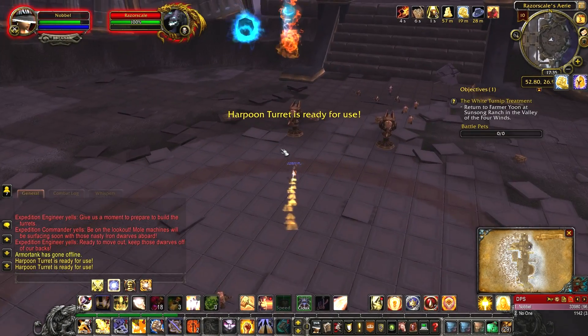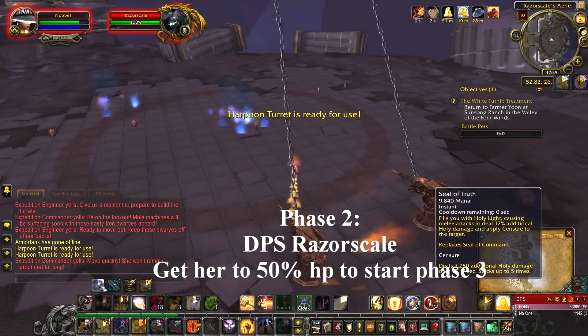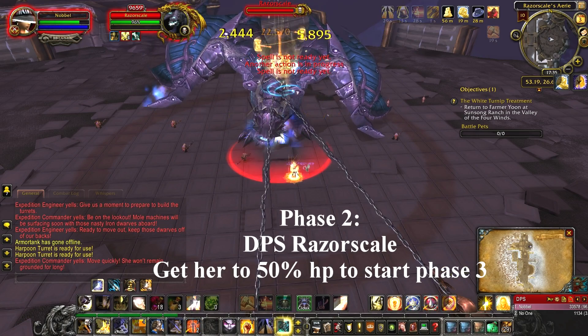Shooting the turrets will force Razorscale to the ground, starting phase 2. In phase 2, adds stop spawning and you will be able to DPS her down. After a couple of seconds, Razorscale will break loose, use her fire breath, knock you back, and go up into the air again.